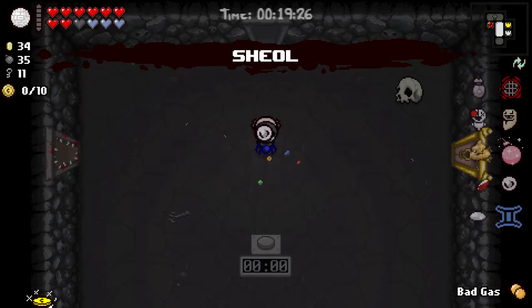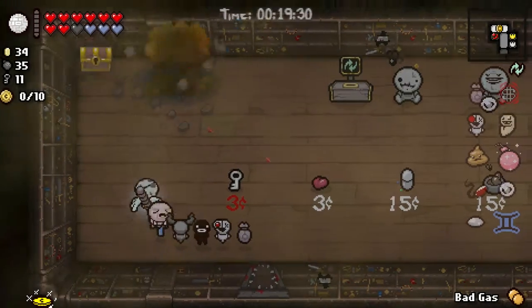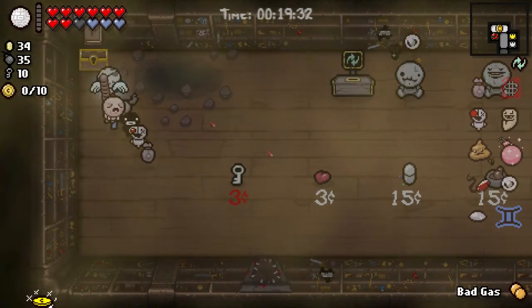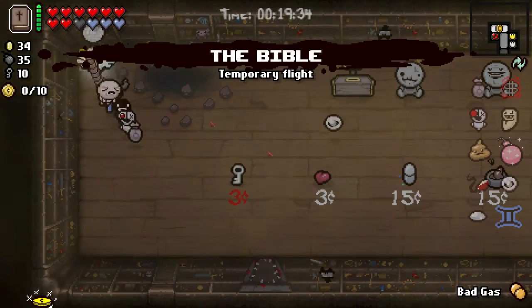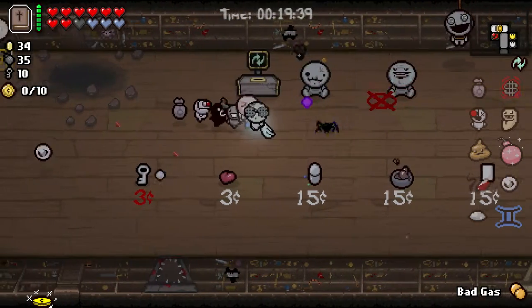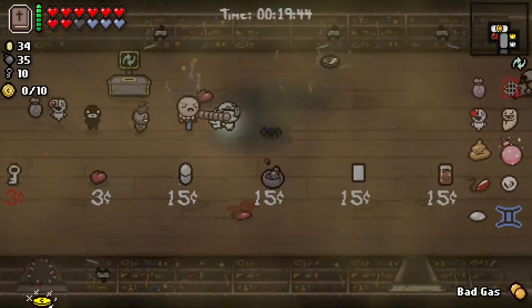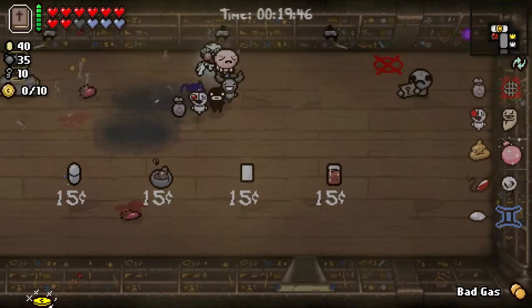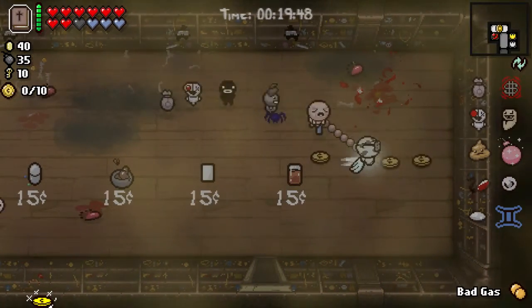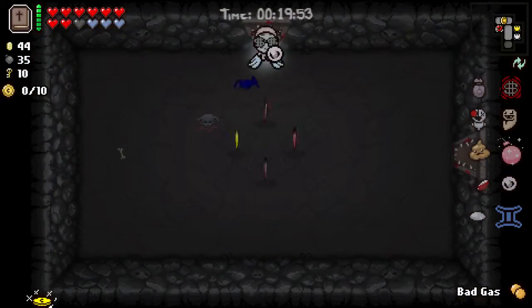Let's go down. We're at Shoal now. We have one last shop. We have Ample Keys, which is why I got rid of that. I can do this — this is a trade I can make. It's the Bible. I will take Temporary Flight. Looks like we have Butt Bombs, too. This is awesome.